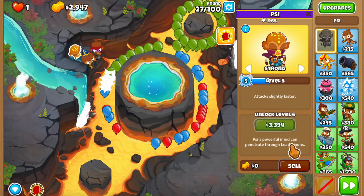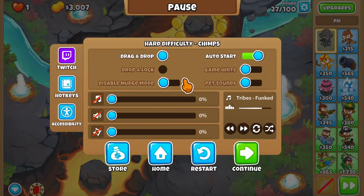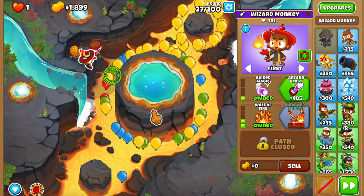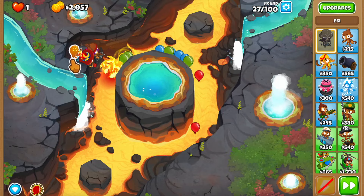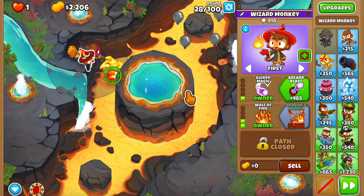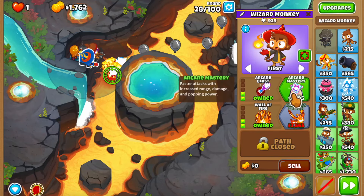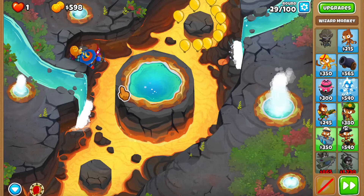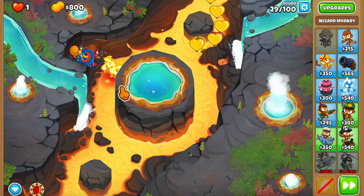The first way to deal with lead bloons is having Psy at level 6, but because we placed them later, they don't have the levels yet. The second way is to upgrade the wizard to the wall of fire, so I'm going to do that. I switched Psy to start again, so let me move Psy back to strong. This is unfortunately how we'll deal with lead bloons for now, but eventually this wizard is going to become a top-path archmage - a 5-2-0 arch mage, which doesn't have camo detection but has the shimmer ability so it can clear camo bloons for itself.